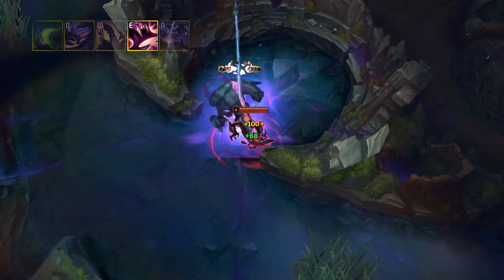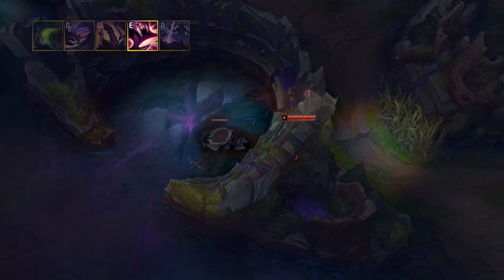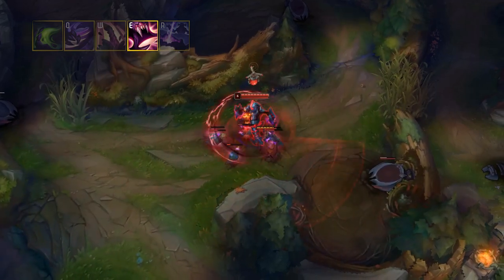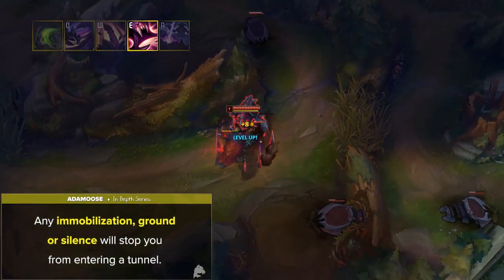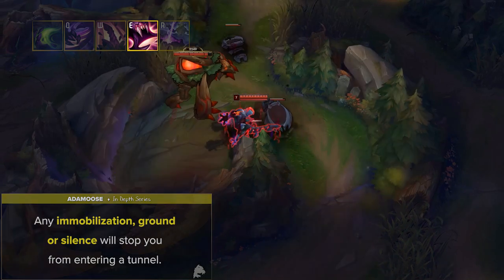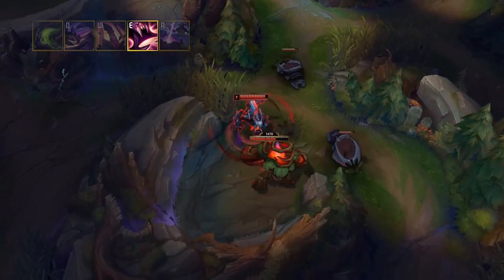Enemy champions can destroy your tunnels by standing on them for 1.5 seconds, giving them 5 gold. Rek'Sai automatically burrows before entering and unburrows after exiting a tunnel. It's also important to keep in mind that any immobilization, grounding, or silence will stop you from entering a tunnel. This is an extremely unique spell that allows good Rek'Sai players to pull off creative ganks and save a ton of time while moving around the map.